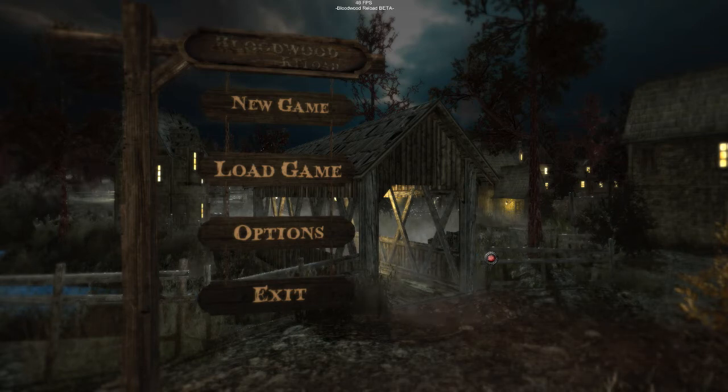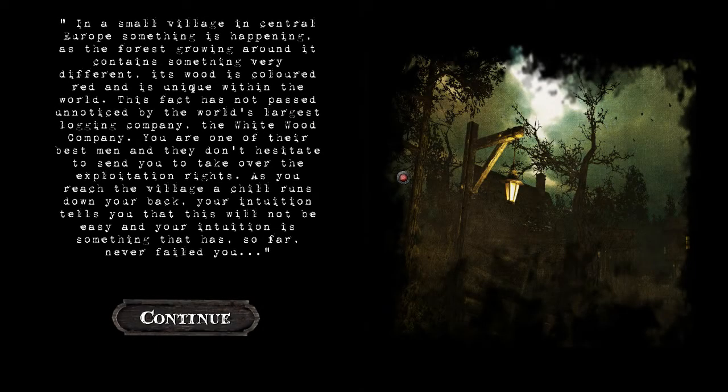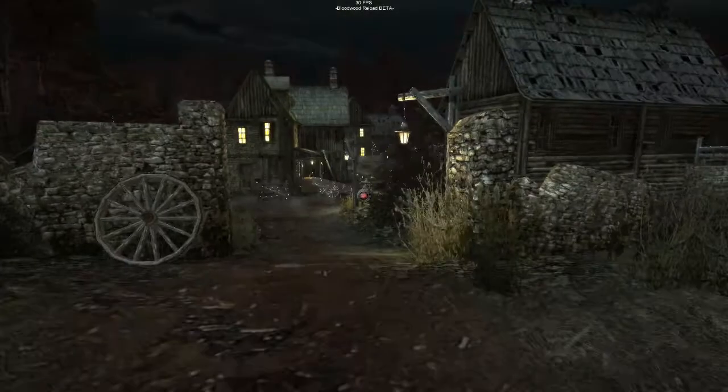So here we go — new game. In a small village in the center of Europe, something is happening as the forest grows around it. It contains something very different: the wood is colored red and it is unique within the world. This has been noticed by the world's largest logging company, the Whitewood Company. You are one of their best men. As you reach the village, a chill runs down your back and your intuition tells you this will not be easy.